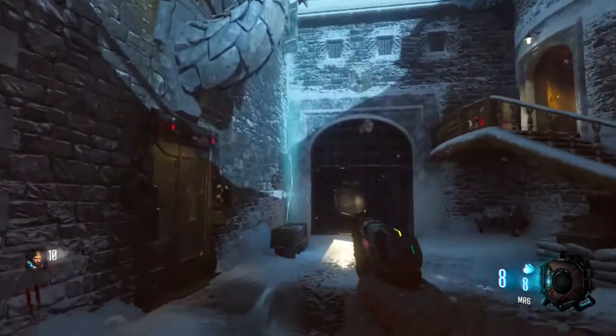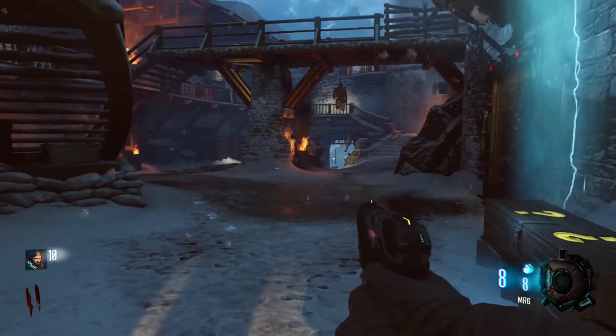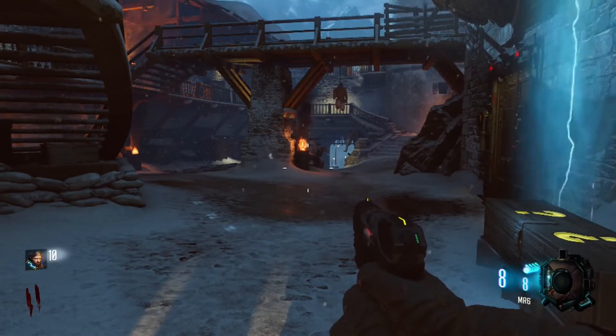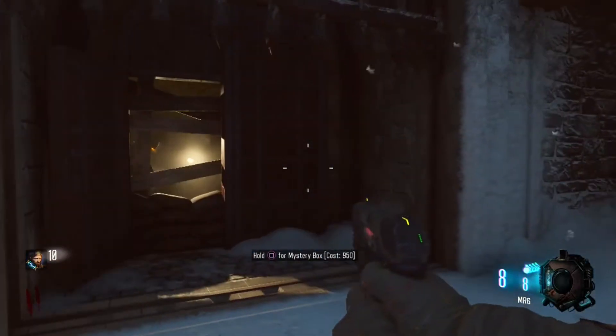Then the first dragon, right here, you're going to have to knife a zombie to activate it, and then knife 8 more zombies to make this dragon crumble, and then you can move on to the next dragon.